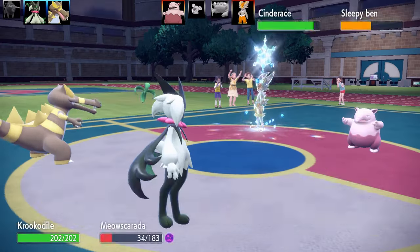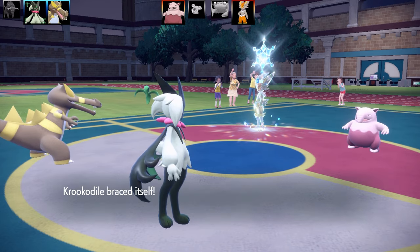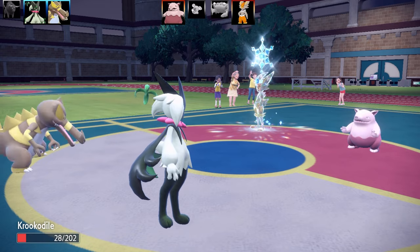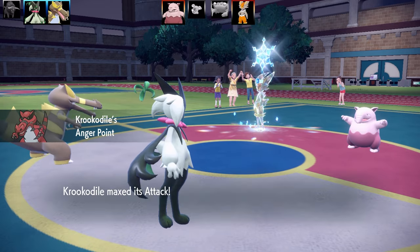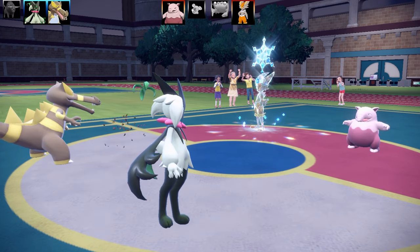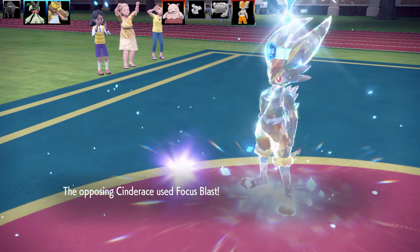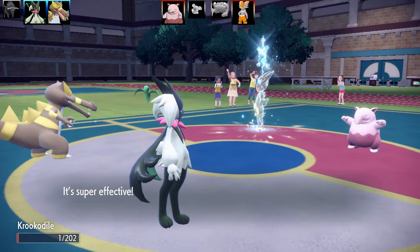Next Pokemon is Krugodal. I'm going to go for Endure and hope I get critted. Actually, I don't need to hope — I can activate Anger Point with Meowskata's Flower Trick! Very nice. It's now got plus six attack. And I'm going to eat my own Landsat Berry too. If you consume your own Landsat Berry, you gain the effects of Focus Energy as well — so with Anger Point and a 50% crit chance from the berry, you are going absolutely crazy!